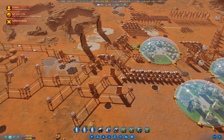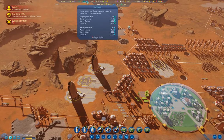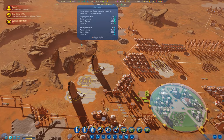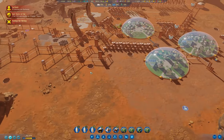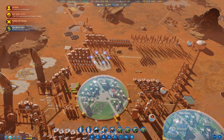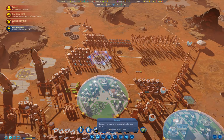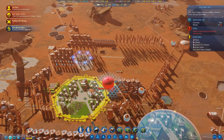We're sitting here with a dust storm coming in one sol. Let's just take a look - we have 2,550 stored water, 3,450 stored oxygen, so we should be okay for a dust storm. Oh, we have a rocket that can land, so let's land the rocket.